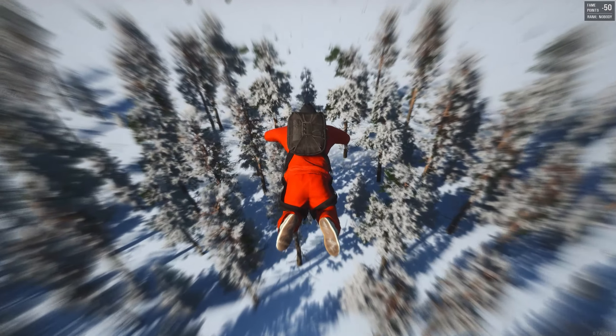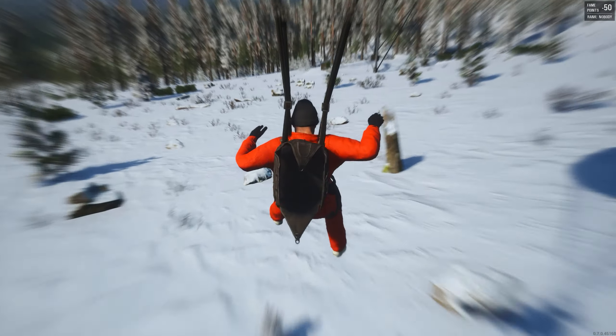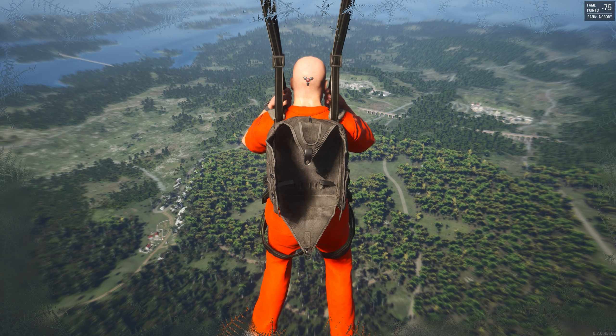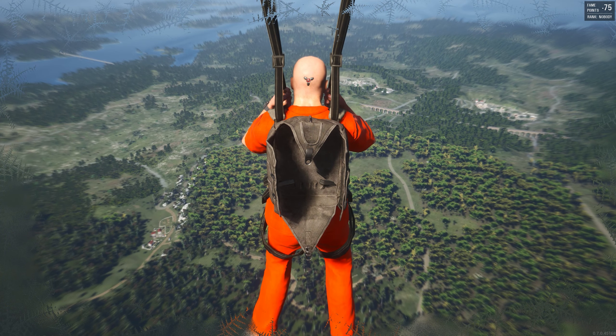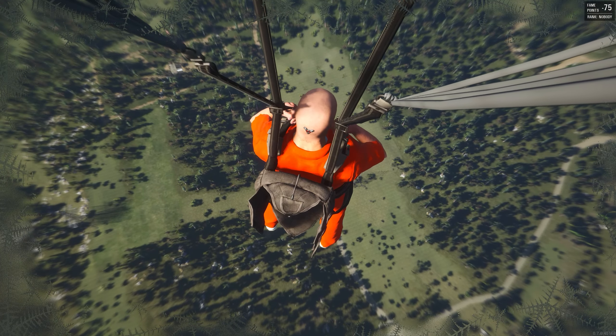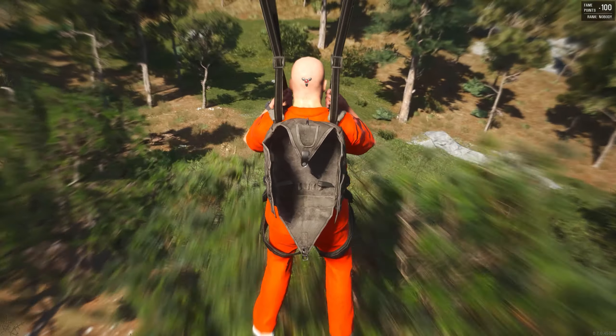You need to make sure not to open the parachute too close to the ground or you will fall and die. If you open it too early, you're going to be up there for a while and the wind might send you in a completely different direction, so be mindful of that.